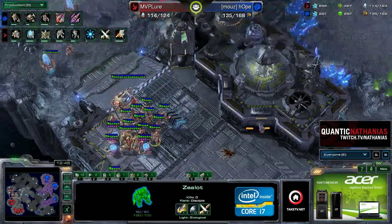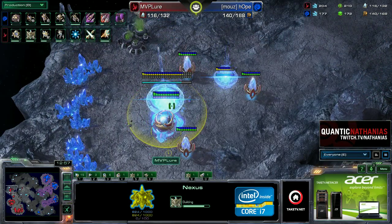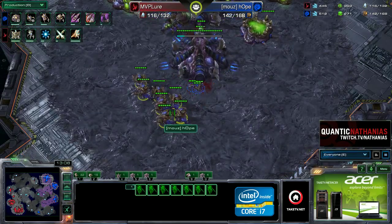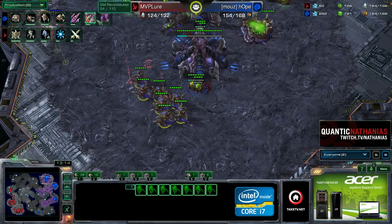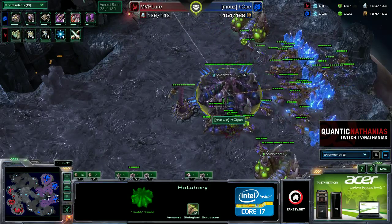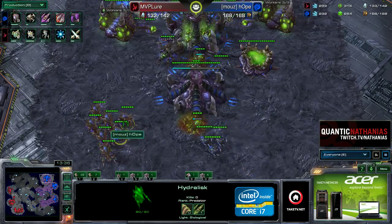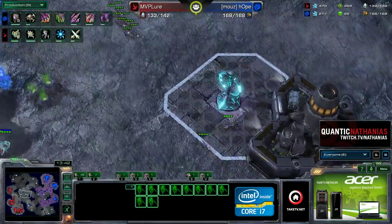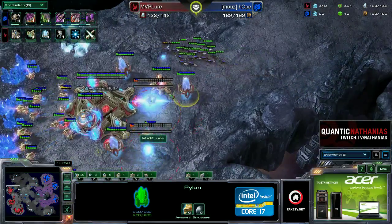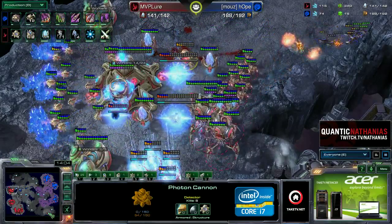Lure isn't going to be able to warp anything on the map anymore. He has three phoenix but needs at least four to kill queens with a single lift. Hope is researching overlord drops now, getting roach speed, plus two missile attacks, and soon will start pneumatized carapace — the overlord speed researches much faster than ventral sacs, so starting it halfway through means they finish at the same time. The hydralisk muscular augments are also on the way — these hydralisks are going to be able to move faster. Zerglings try to run past to the third, but two colossi say no.